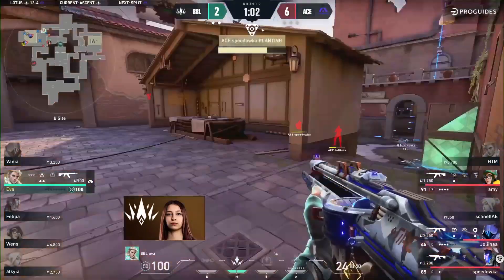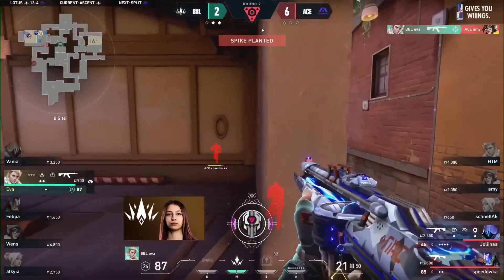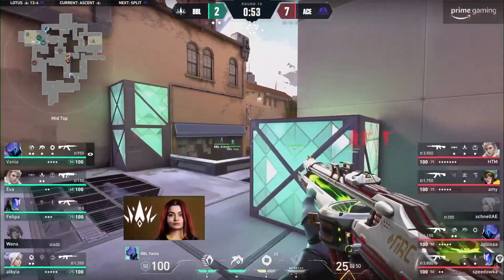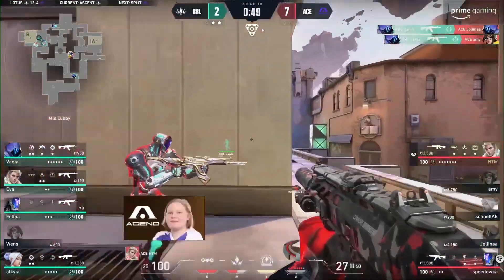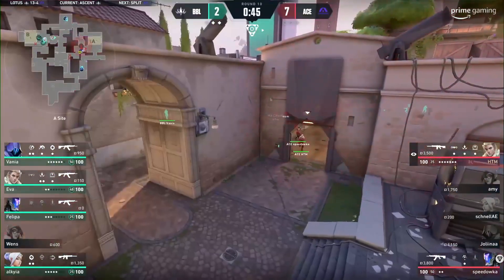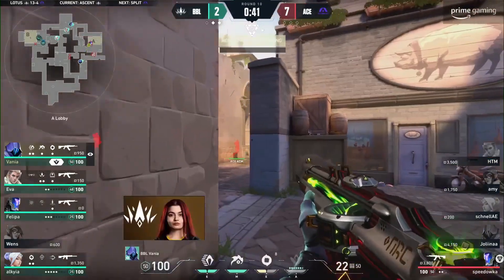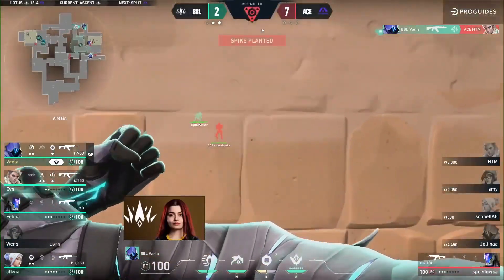It looks like it might be in the bag. Big clutch needed from Eva, and she's being unbelievable — fighting it out with Jolina for the most clutches thus far. But Jolina ends that dream. This timing is everything for Vanya — they're all lined up, a quick and clean double, and the A-side is open for business. Ascend running it down to get that plant and claim what little advantage they can. Duel after duel going in her favor.